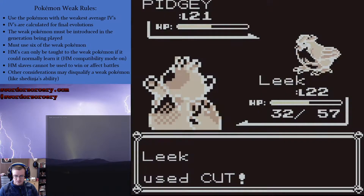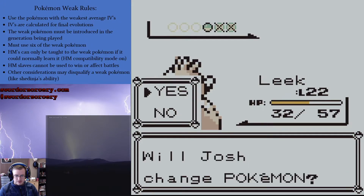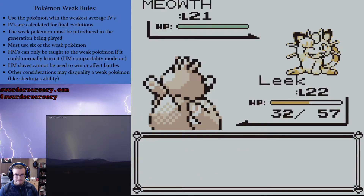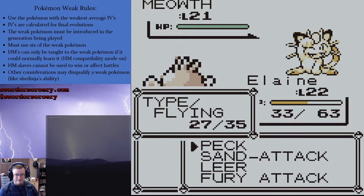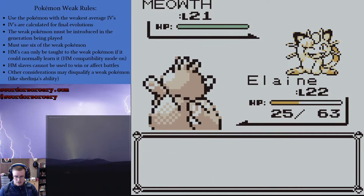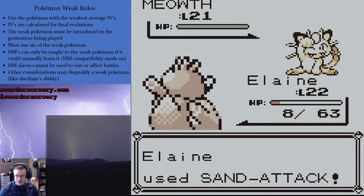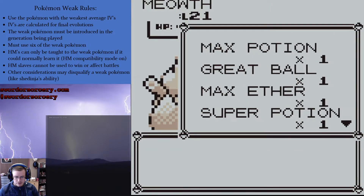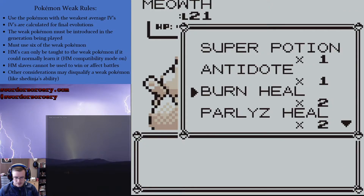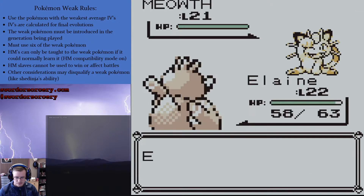Okay, good. I guess I'll switch back to Elaine. Just a Meowth. I expected you to use Payday. This will remind me as to how Payday works, because if I remember correctly, even though it's my opponent's Pokemon using Payday, it should be able to pick up the coins afterwards anyways. I don't have a regular potion, and I don't want to use the max potion.